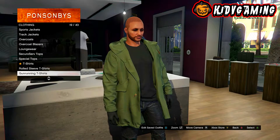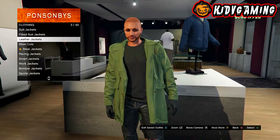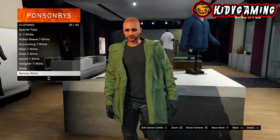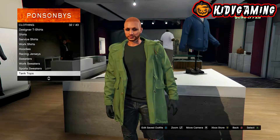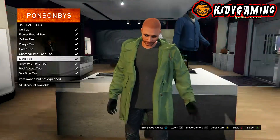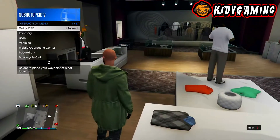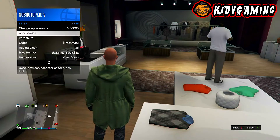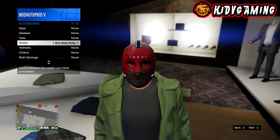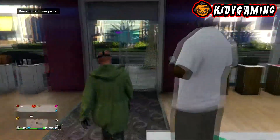After that, head over to the baseball tees section and put on the slate tee. Then open up your interaction menu, go to style, go to accessories, and put on the white hockey mask. If you do not have this, go to the mask store — you can get it there.